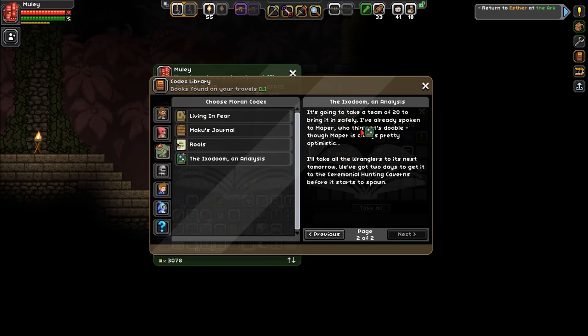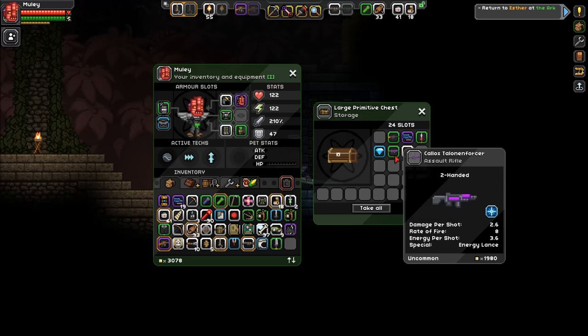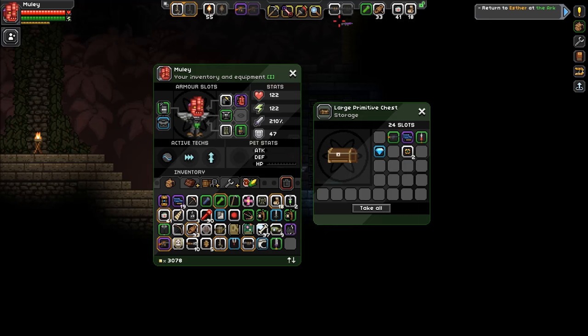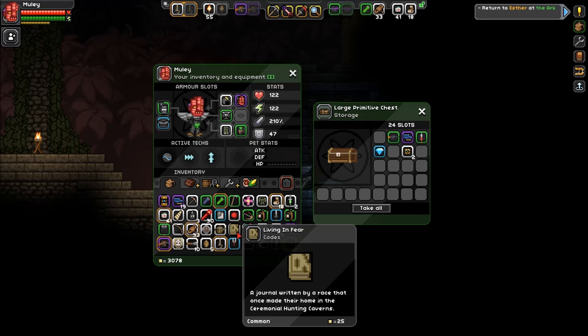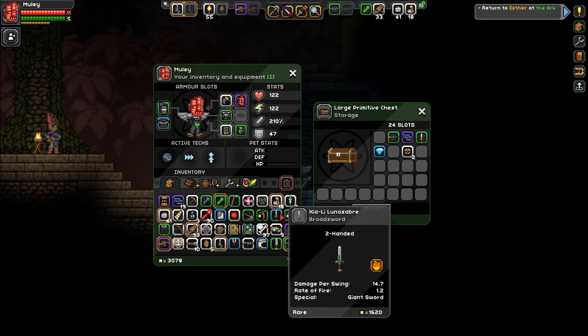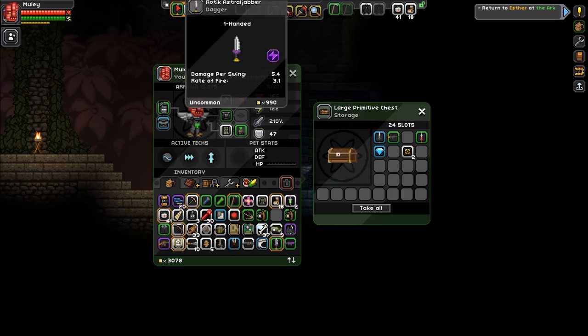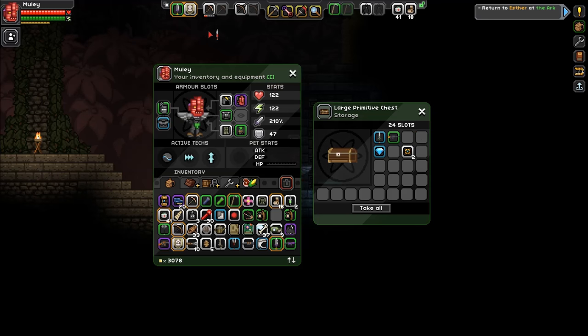It's going to take a team of 20 to bring it in safely. It's going to take all the wranglers to its nest - they've got two days to get it to the ceremonial hunting caverns before it starts to spawn. Maybe a sniper rifle - oh, an assault rifle! Couldn't have used that like 50 years ago. I've got so much junk. Bug hive - okay, what am I getting rid of? This sword. There's Pokéballs!